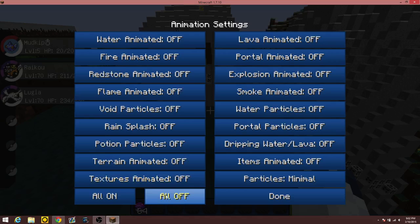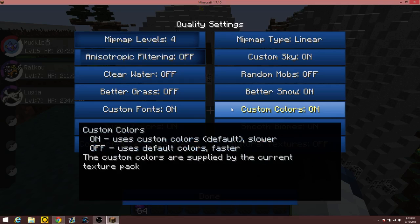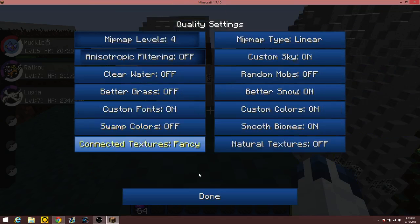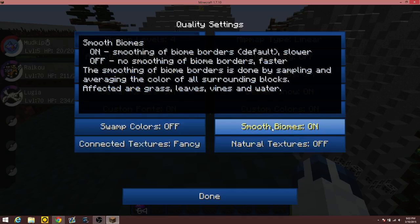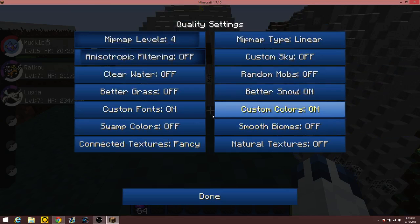Then go to Animations and turn all off. Under Quality: custom sky and custom fonts don't matter much on single player, but texture packs can change colors of things like coal or grass, so you can turn custom colors off if you want. Swamp colors can be off — that doesn't really affect much. Custom sky can be off. Smooth biomes should be off. Connected textures should be fast.